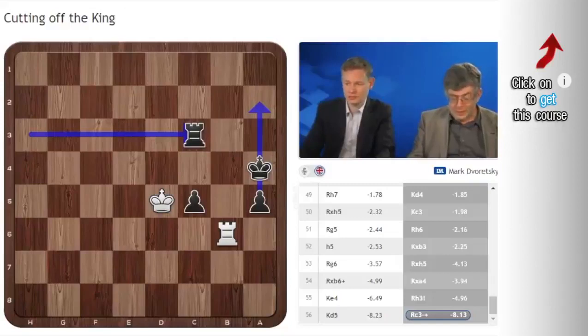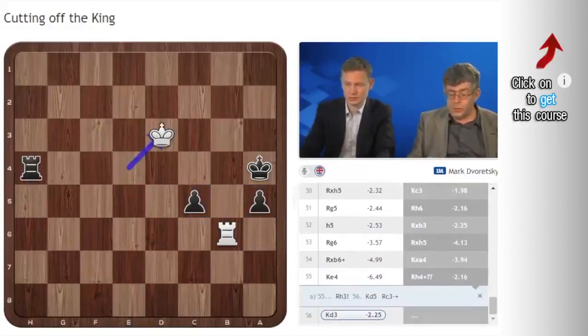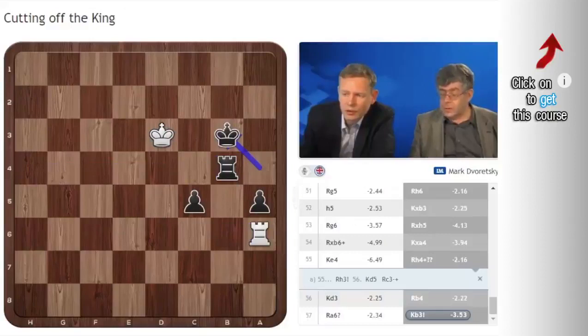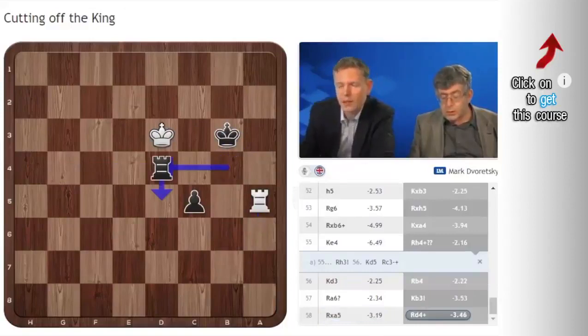Unfortunately, I saw that it was already an elementary win and played quickly. I decided that I needed to free my king, so I played Rook H4 check, King D4, King D3, Rook B4. Still looked good. And now he made a very good prophylactic move. My point was to play King B3. After Rook A6, I would play King B3 and would win. But he played Rook C6.